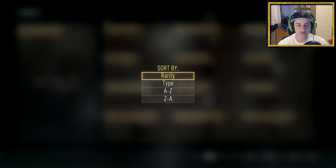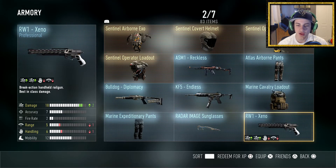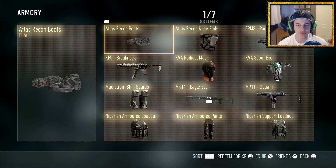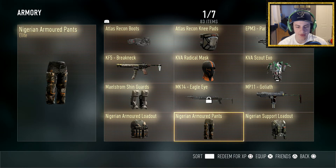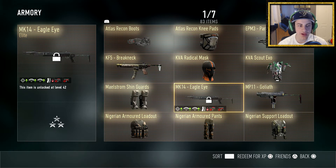Since then I've opened a couple supply drops and I've got a decent amount of elite stuff, but most of it has been armor. I got the KVA Radical Mask, three exosuits — the KVA Scout Exosuit and two Centennial Operator Exosuits, though I sold one — and also the Centennial Airborne Exosuit. I also got three Nigerian support and armored loadout items.